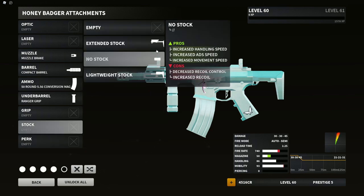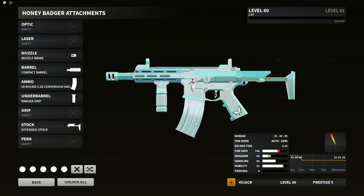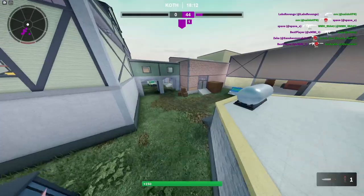But our goal is to have the lowest recoil possible, and the extended stock is going to help with that a ton. There are similar recoils you can get, but in my opinion this is the slowest vertical recoil speed you can get. Slow vertical recoil is the easiest to control — the other builds are a little bit faster. So this is probably the best you can get as of now.